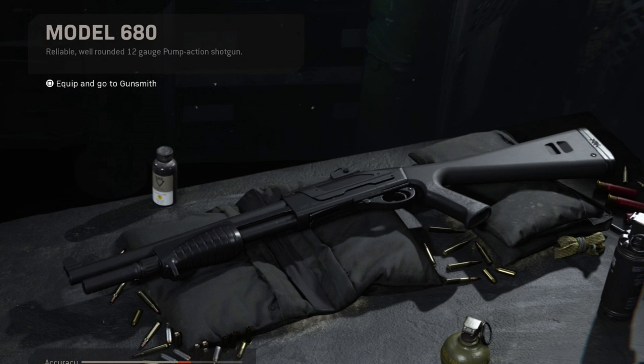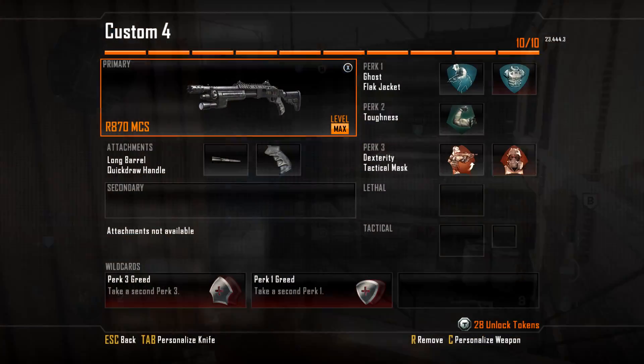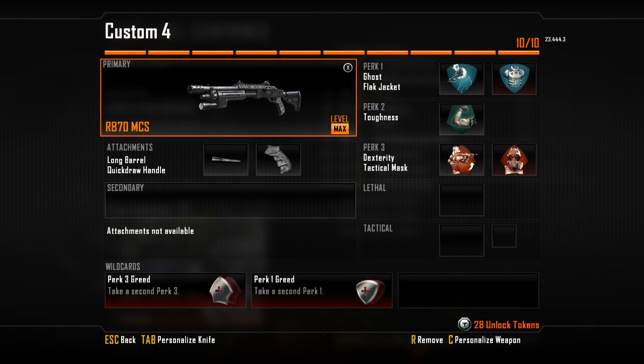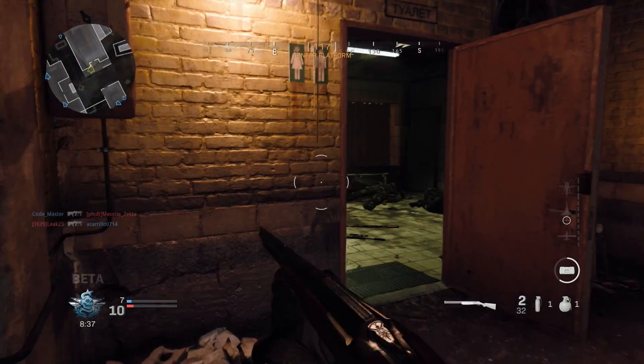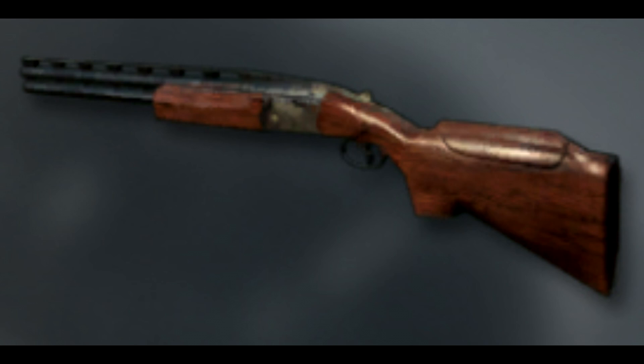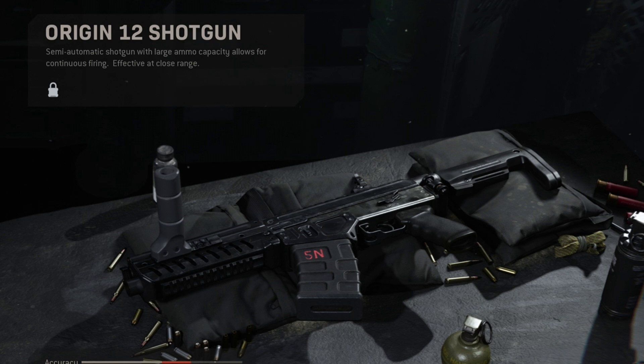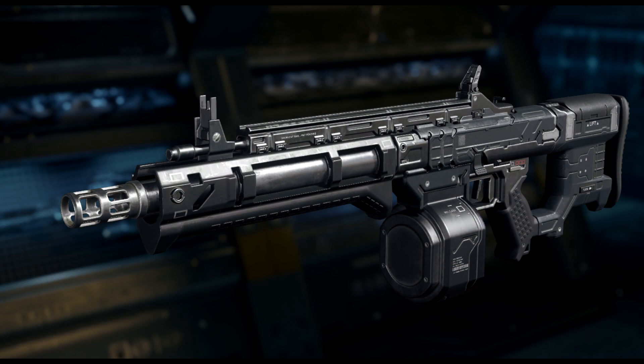The shotguns are probably the weirdest, because none of them have been seen before in a Modern Warfare game. The first is the Model 680 — a semi-automatic shotgun whose closest similarity would probably be the Remington from Black Ops 2. After that, we've got the 725, an over-under break-action shotgun, similar to the Olympia from Black Ops. Then there's the R9-0, a rapid-firing double-barrel shotgun we've never seen before in a Call of Duty game. Finally, the Origin 12, whose closest equivalent is the Haymaker 12 from Black Ops 3.